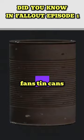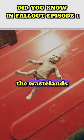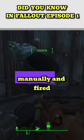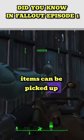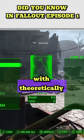Desk fans, tin cans, teddy bears, Nuka-Cola bottles, even old dolls from around the wastelands. Items must be loaded in manually, and fired items can be picked up after being shot, making this a ranged weapon with theoretically unlimited ammunition.